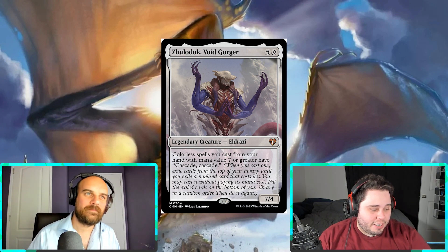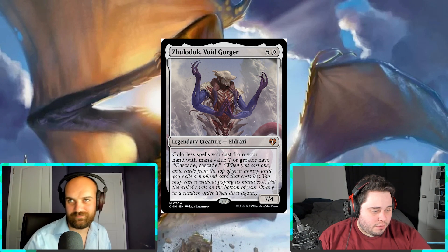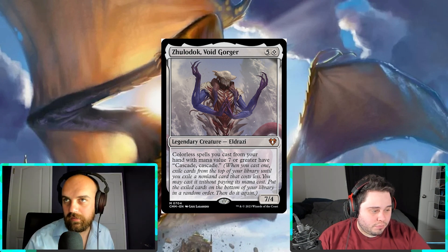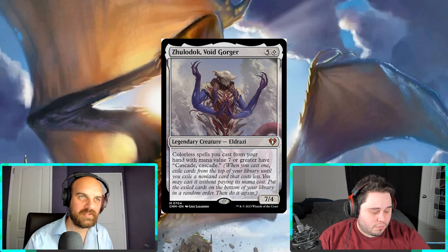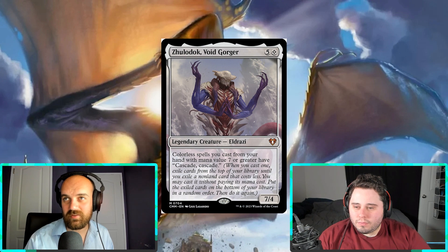They may not be as good value as they look right now because on a website like MTG Goldfish, all the new cards are like $30 each, but they're not even out yet. There's no way the face commander for a pre-con — Zulaidoc Voidgorger, sitting at $30 — stays at $30. It's a face commander in a pre-con; he's going to go down. That's just a piece of cardboard.